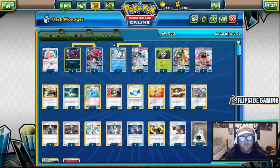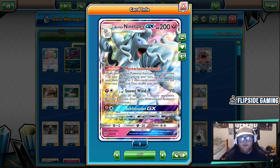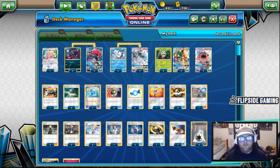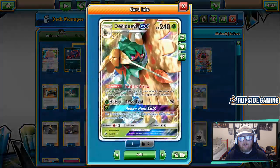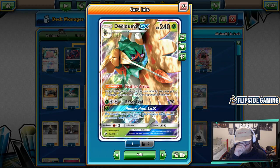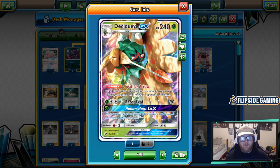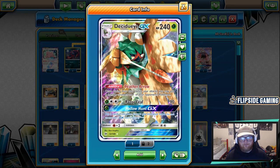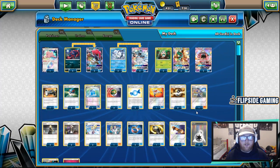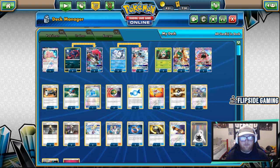Alolan Ninetales GX — when you evolve, you can search your deck for up to 2 item cards and put them into your hand. This is really great with Decidueye, and that's what allows us to run this 3-0-3 line of Decidueye with Rare Candy. This deck consistently sets up 1-2 Decidueye turn 2, which is really nice. The Mysterious Guidance ability also allows us to run lower counts of items and still find them in a pinch when we might need them.